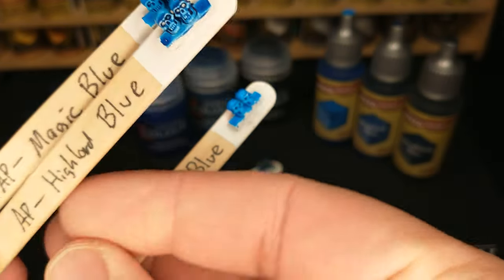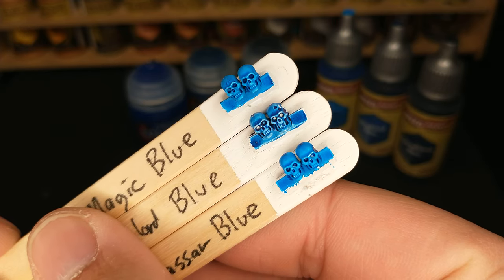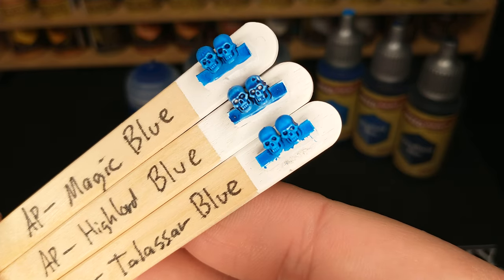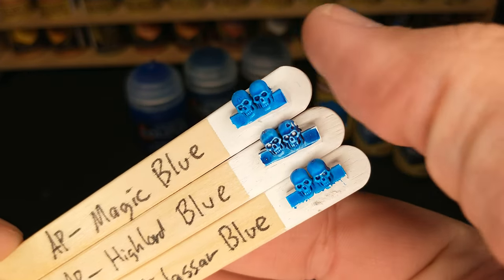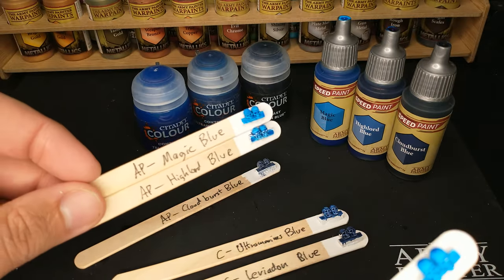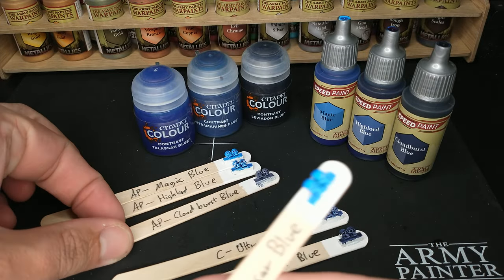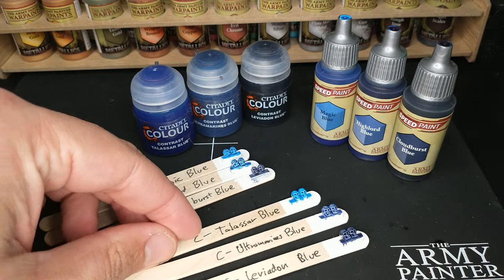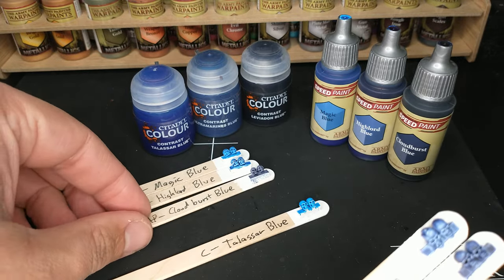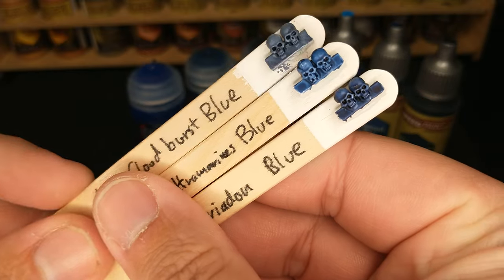Looking at Talisar Blue next to Highlord Blue, it's pretty similar as well. The major difference is how the Highlord Blue pulls away. With Talisar Blue you don't have that option, but if you have both, you'd have the choice of how you like it to pull away. We're not going to compare the Talisar Blue against Cloudburst because they're definitely different categories of color — this video probably could have been two separate color compares, but I like to put all the blues together.